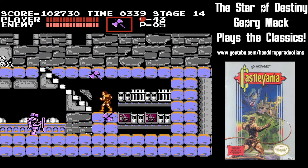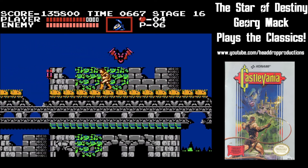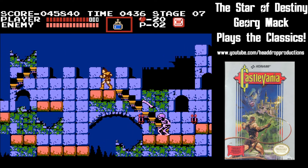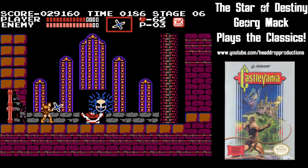The axe is a powerful weapon that shoots in an arc. The watch stops time for 3 seconds so you can pass a tough area. The firebomb is holy water that burns enemies and leaves a fire on the ground for a moment. And the cross boomerang flies forward then comes back towards Simon.